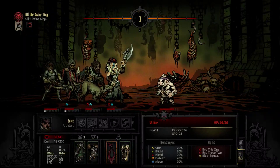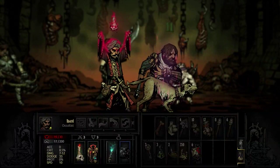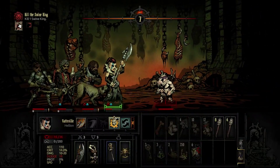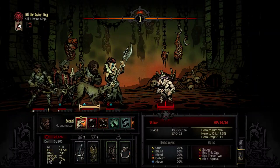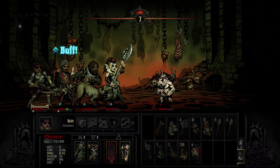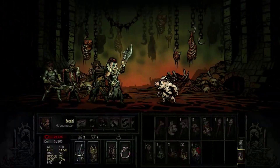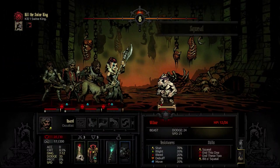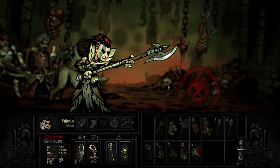Bye-bye Swine King. What's up Wilbur? He's going to squeal — good, he doesn't stun us. Roard finally gets an 11 heal — took long enough, certainly wasn't when the boss was here. The squeal hurts but we all resist the stun. We get a nice heal and use Hound's Rush to get some bleed going. We'll heal up our Occultist a little. Wilbur's dead — his squeal had an incredibly low chance to stun.